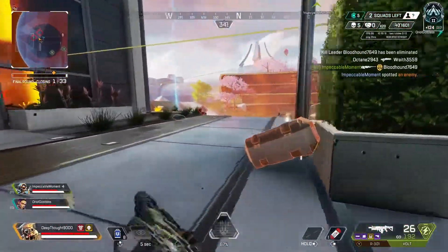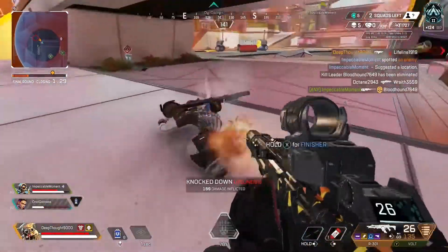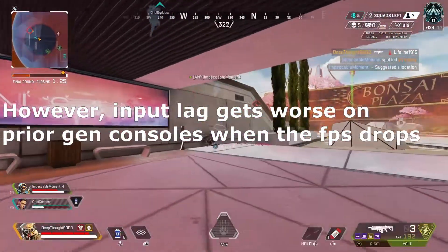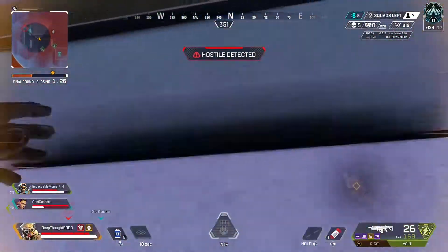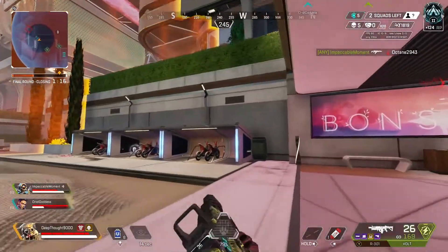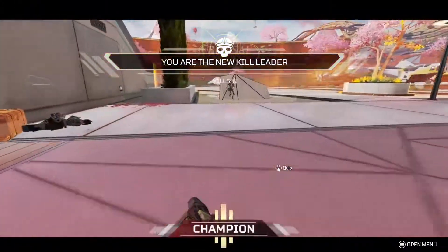The input latency on the Xbox One X and the PS4 Pro is virtually identical at around 80ms, and both have slightly higher latency than that of the Xbox Series X, which was measured at around 74ms. Lastly, the specific test I performed for input latency was not affected by server ping — an extra 130ms of server ping had no impact on my test.